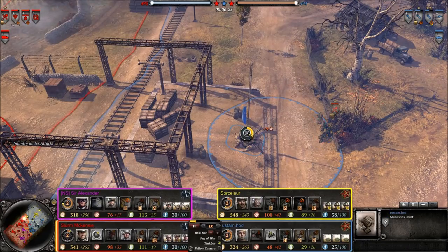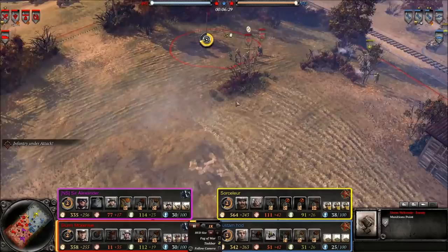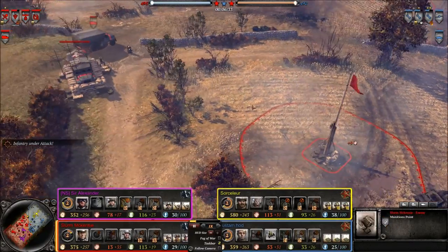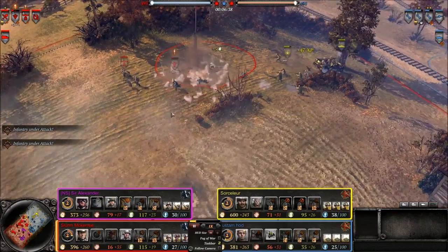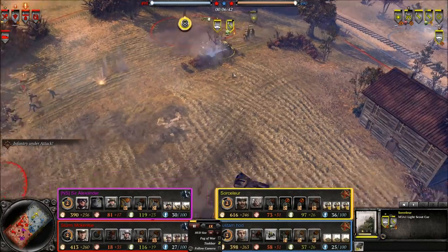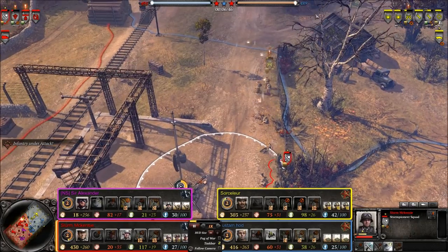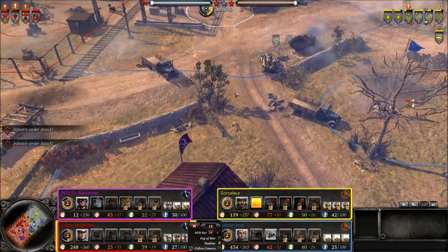Sturm Pioneers have taken the middle munitions point and they already have the other munitions point, so they're going to have quite a bit of munitions coming in pretty soon. As long as they convert the munitions to fuel, they'll have quite a bit. Sturm Officer and Volksgrenadiers in a battle against some Guards Rifles and a Clown Car — going to have to run out of there, not going to be able to handle that. Conscripts running away from the Sturm Pioneers, who got a couple kills as they were running by.